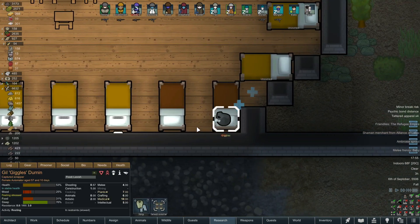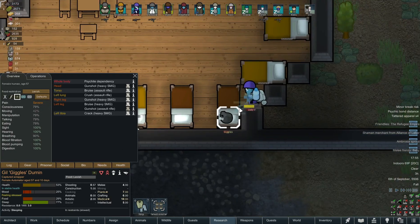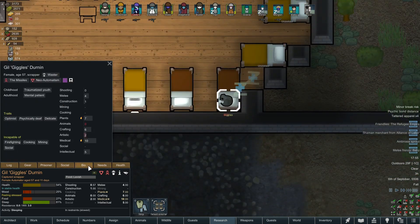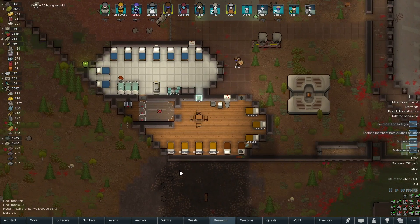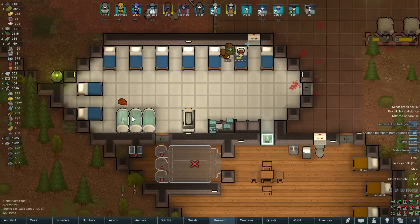Speaking of the transport pod crash, that reminded me that I did actually pick up a prisoner from that last siege raid that we had — Giggles. Old Giggles the Waster. Unfortunately, Giggles is unwaveringly loyal. But I'm actually going to keep this girl around here — she's not a bad pawn. I'll keep her around to trade away, probably, to the Empire Seller — the slave trader, whatever you want to call him.